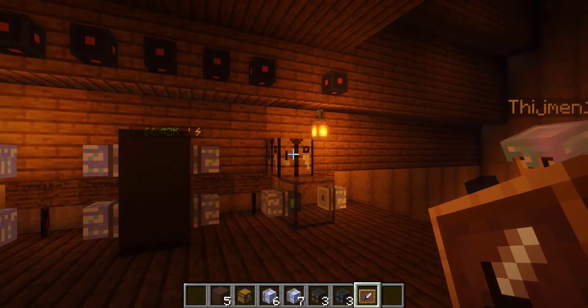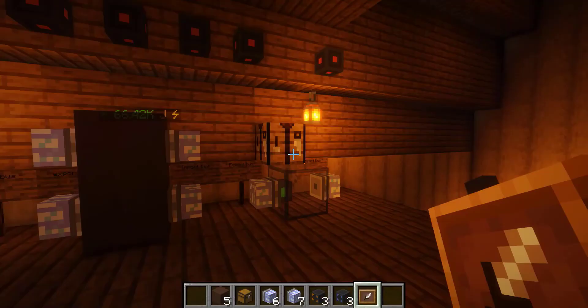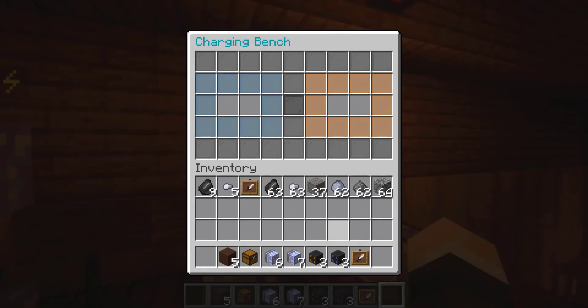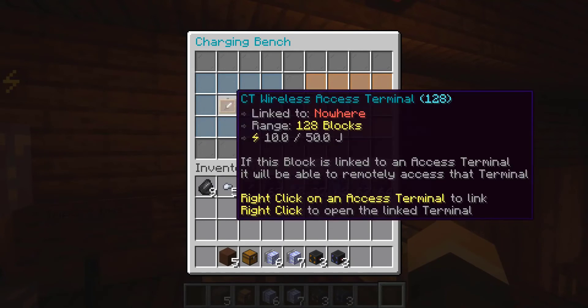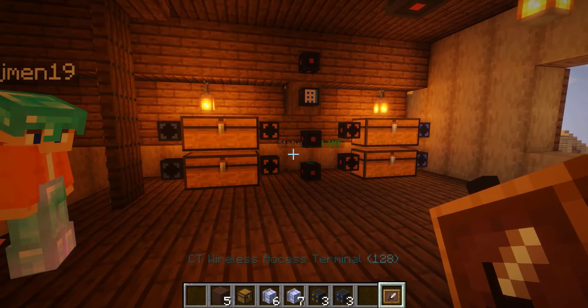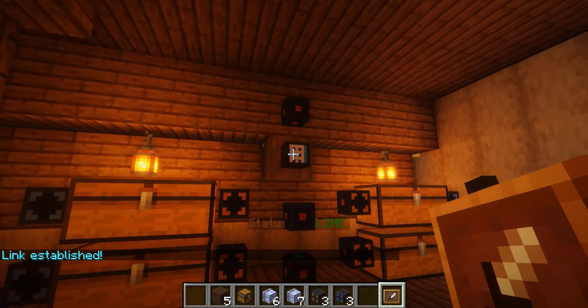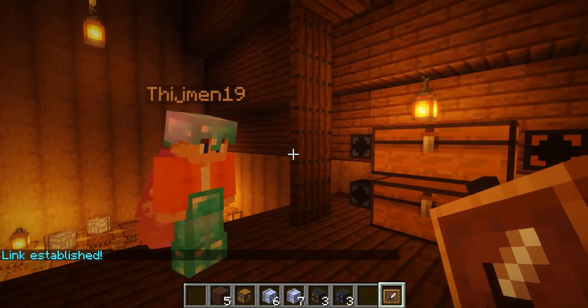We also have the wireless access terminal. As you guys can see, it has a charge of 0 out of 50. There's a range specified, and this pretty much allows you to access your chest terminal through your hotbar. We're going to put this in the charging bench so it can start charging. It charges pretty quickly — we're already at 50 full charge. Now all we're going to do is right-click to link the wireless access to the chest terminal, and the link has been established.